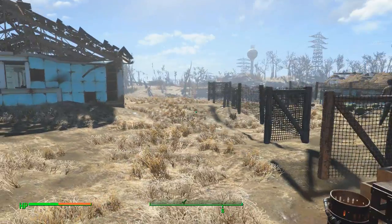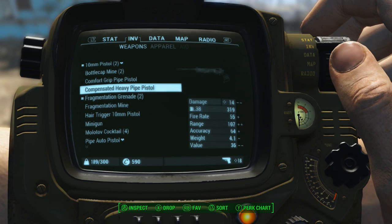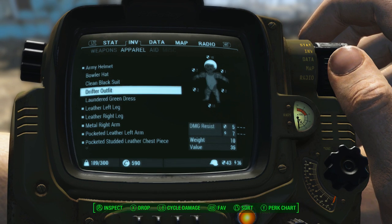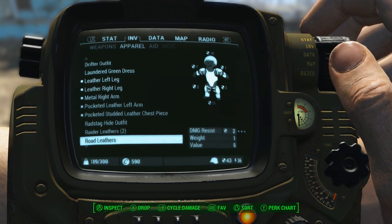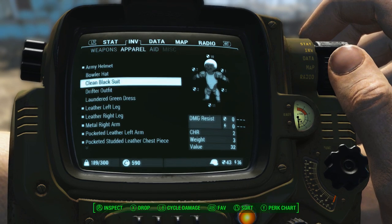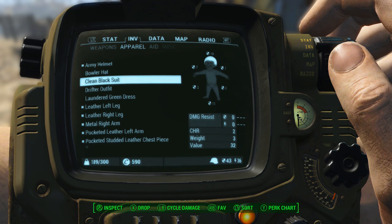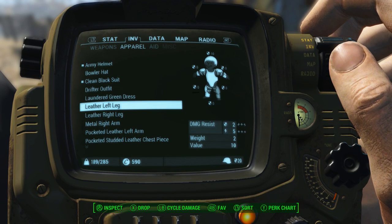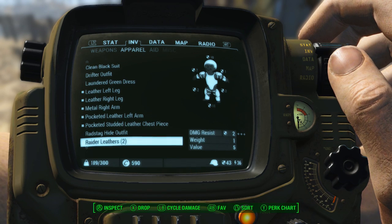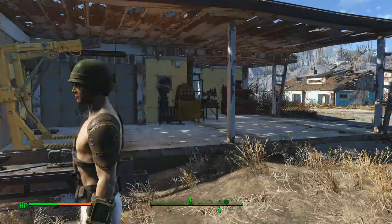I wish I could wear some clothes underneath this armor. Wait, wait, wait — I think I can. Hang on. Where's that suit at? What did I do with it? I put it in the chest. I don't think I sold it. Never mind. Is there something I'm missing here in terms of clothing? I'm kind of naked.